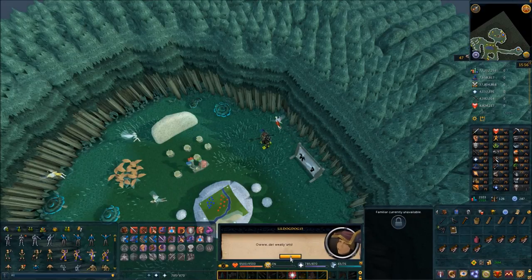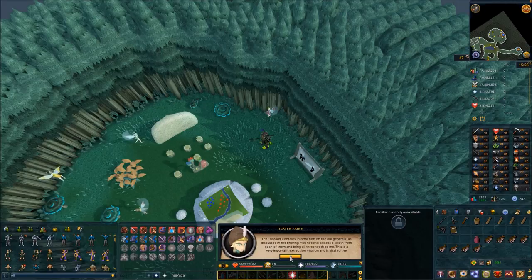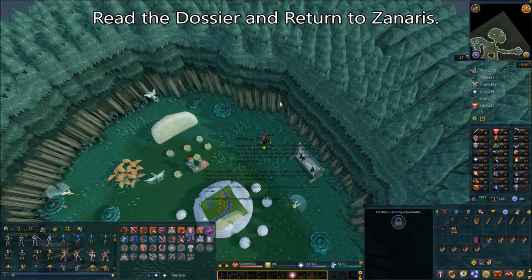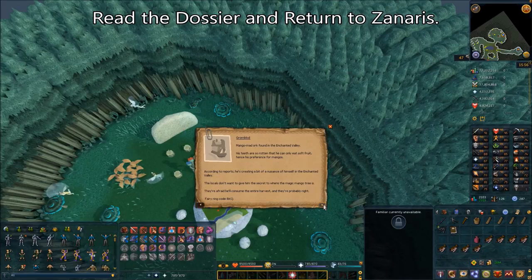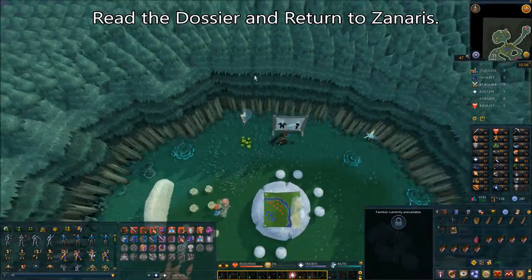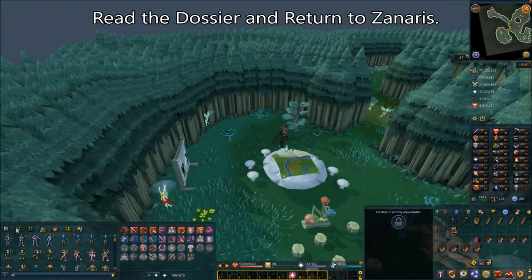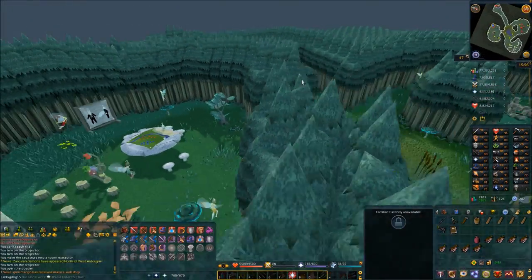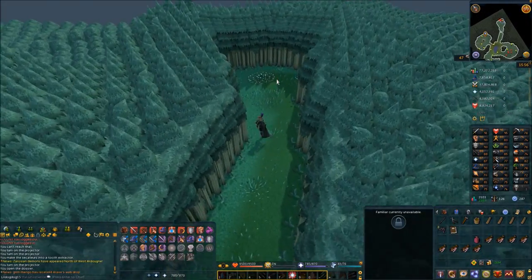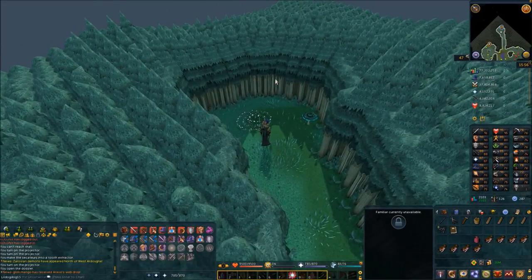The Tooth Fairy will give you a dossier about the generals. Open it up, click through, and hit X — you don't actually have to read it because this is a guide. Now return to Zanaris using the Fairy Ring, because that's where we find the first general. Use the Fairy Ring with your Lunar or Draymond Staff equipped.